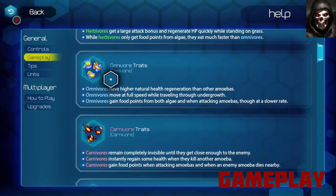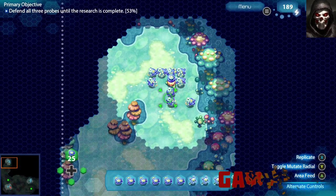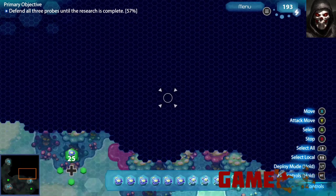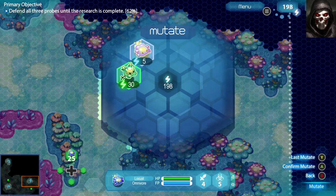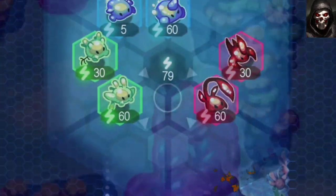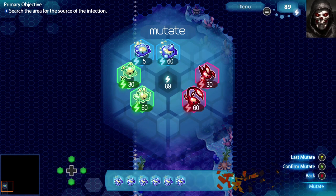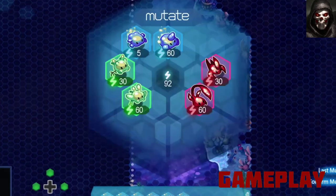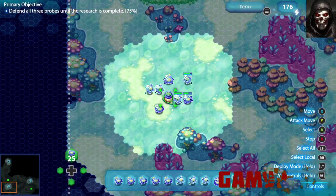Your amoebas come in three basic types: herbivores, omnivores, and carnivores. Each has its own unique advantages and disadvantages, such as carnivores' stealth and omnivores' mobility. But simple numbers won't always be enough, and this is where the game introduces mutations to evolve your weaker amoebas into stronger species. You will soon get mutations that combine the traits of other types, such as carnivores with a poison ability.